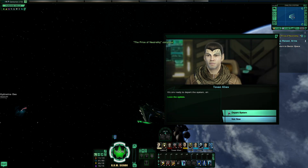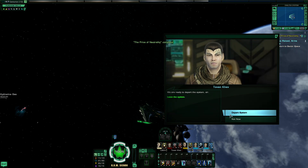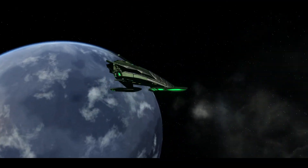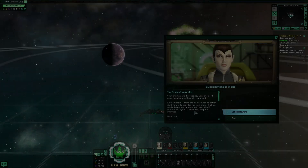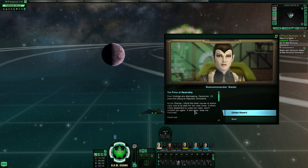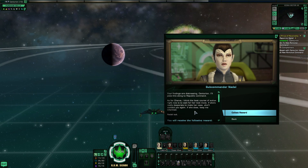All right, let's depart system. Your findings are distressing — I'll pass this along to Republic Command. As for Charva, the best course of action right now is to wait for her next move. If she's really desperate to make her case, she'll contact you again. If she does, keep me informed. Nadell out.